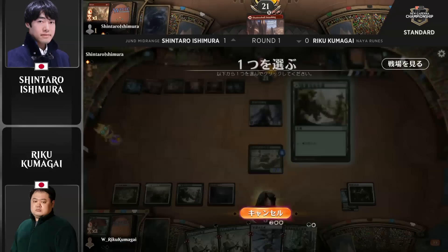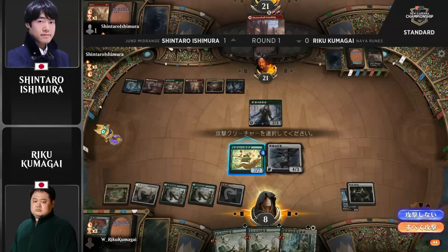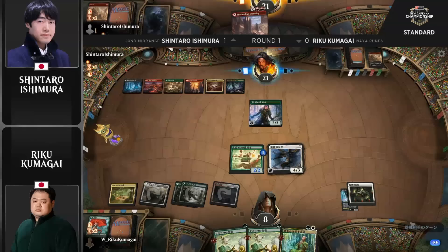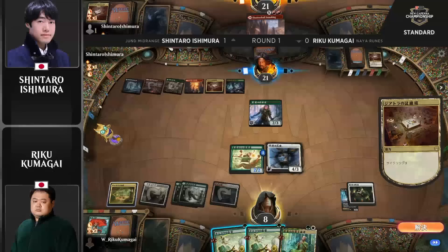Down to 8 goes Kumagai, but you can't imagine that the pressure Shintaro has is enough to finish off — he's down to just a two-powered creature. This Legion Angel is going to do a lot of work. Now you have the mana to protect your Legion Angel, and Shintaro is only sitting on that really expensive removal spell. Shintaro took a line trying to get Kumagai dead as fast as possible, leveraging the fact that Kumagai kept tapping out and leaving those Safekeepings in hand where he couldn't actually use them.